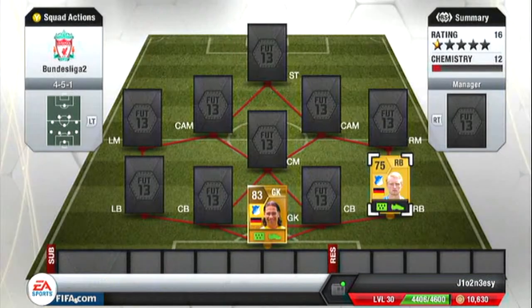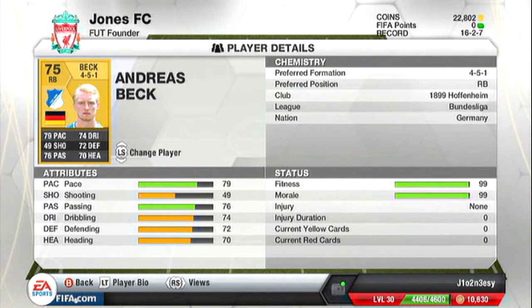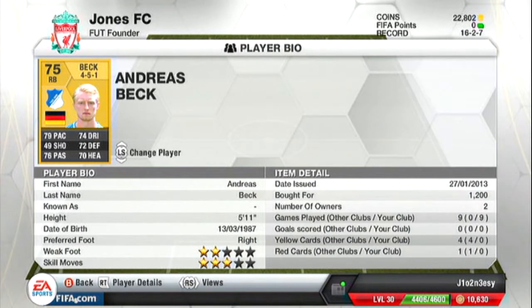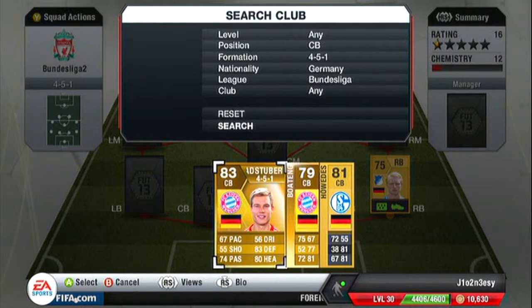In the right back position we have Andreas Beck from Hoffenheim, and he's only 1.2k. He's got 79 pace and 76 passing. His defending isn't great for a right back but oh well, he's a decent player.